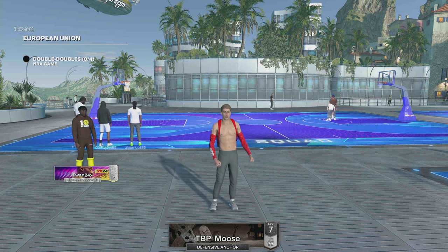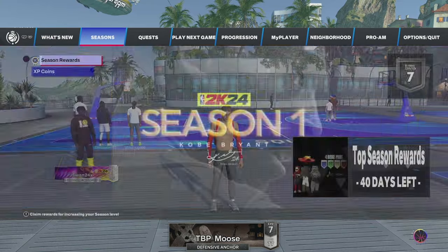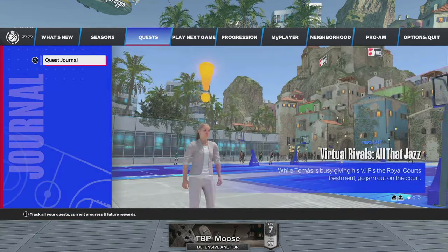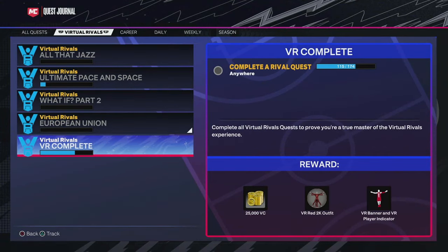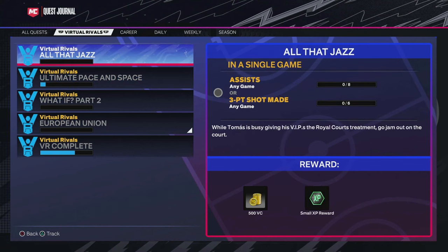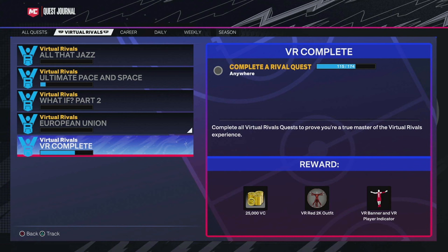I think it's either the total amount of quests you do or that specific NPC's quest line that unlocks it. I'm going to keep going and try to get all 174 done by the end of tomorrow. Once I finish all of them, I'll probably make a summary video covering every reward I got along the way — especially that red 2K outfit. You also get 25K VC, a VR banner, and a VR player indicator.